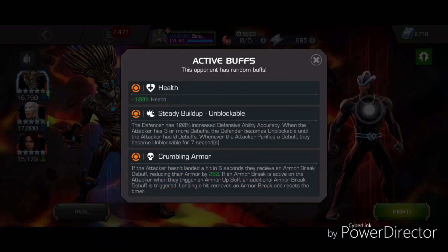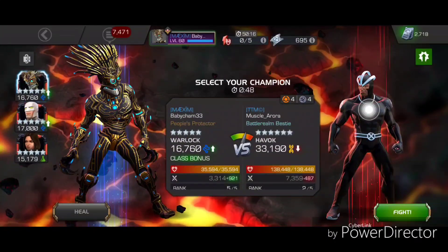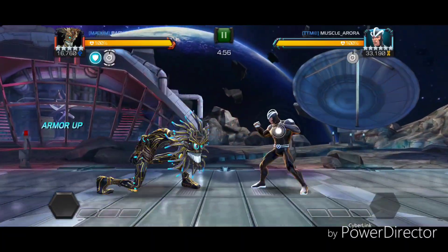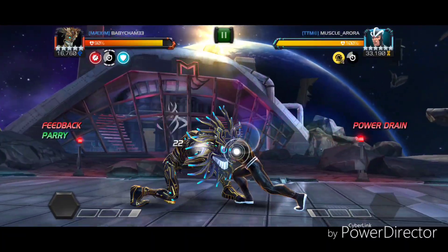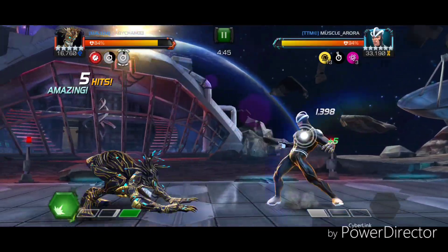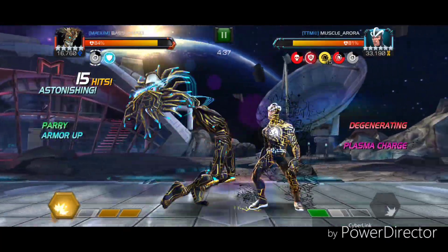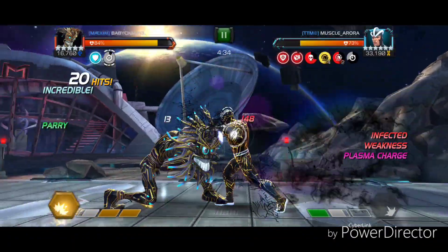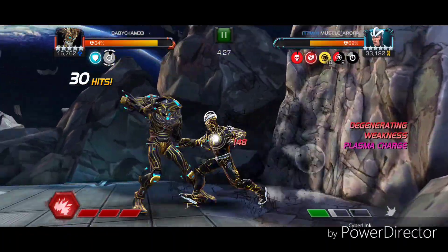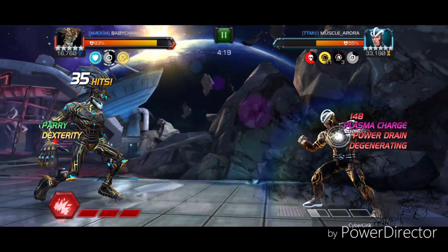We've got this Havoc here: Steady Build Up Unblockable, Crumbling Armor. He's not a Stubborn defender, so you just have to watch out, play it cautiously, take your time with the fight. That's not the way you want to start off — let's just shake it off and get back into this. Good, now we're starting to get our parries. Got my special 3 but I'm not even using it yet. Let him throw his heavy attack — we're doing what we need to do now. Let's bait that out.